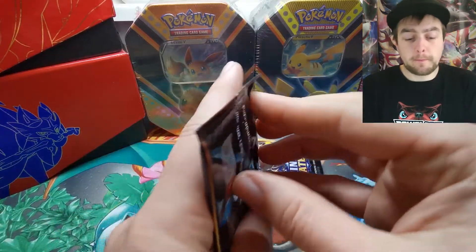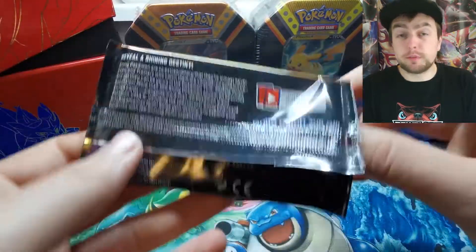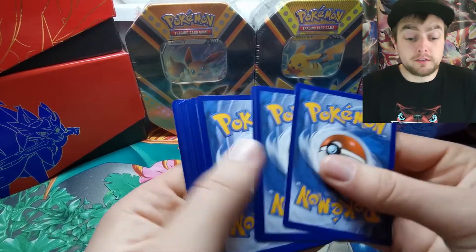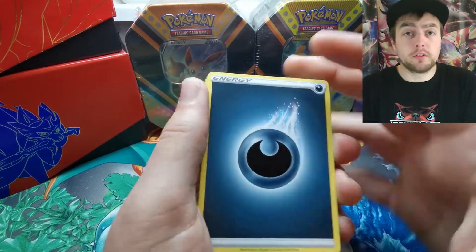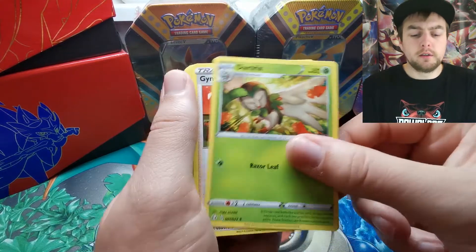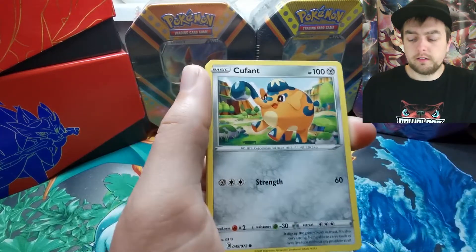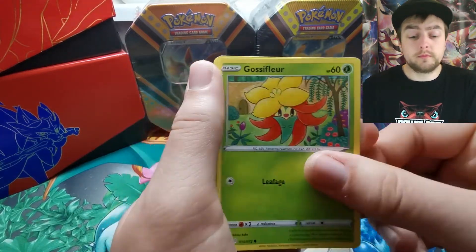There's also another link down in the description for whatscards.co.uk along with a five percent discount code. They are a sealed product specialist, so head over to their web store and have a look at what they've got. Use my discount code 'pokemandan' to get yourself a tasty little five percent discount off your total order. It's pretty awesome being such a small channel having two sponsors willing to help me out — a massive thank you to them, especially Temporal Sci-Fi who've gone above and beyond time and time again.